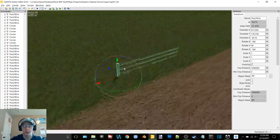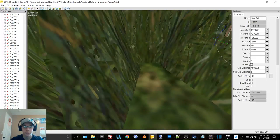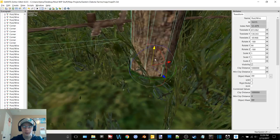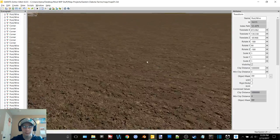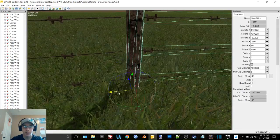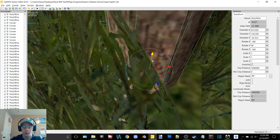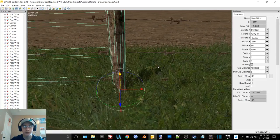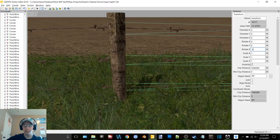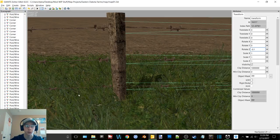You know, like if Giants Editor had a function where you just basically place a road, do some kind of setup, and Giants Editor automatically does all your roads for you — makes them go with the terrain and adjusts the terrain up and down to go with the way your roads are.